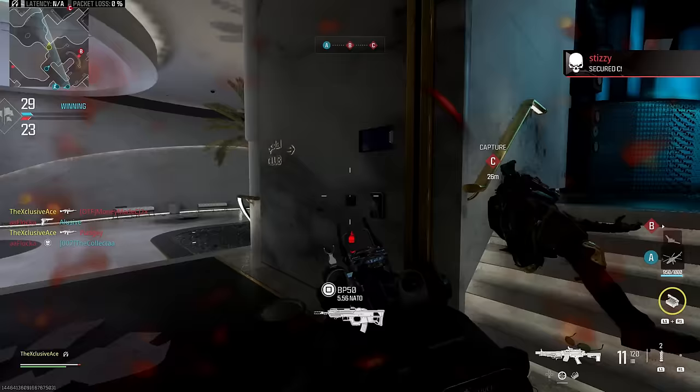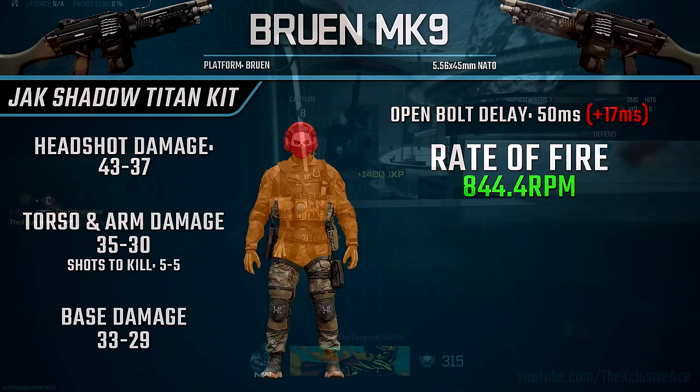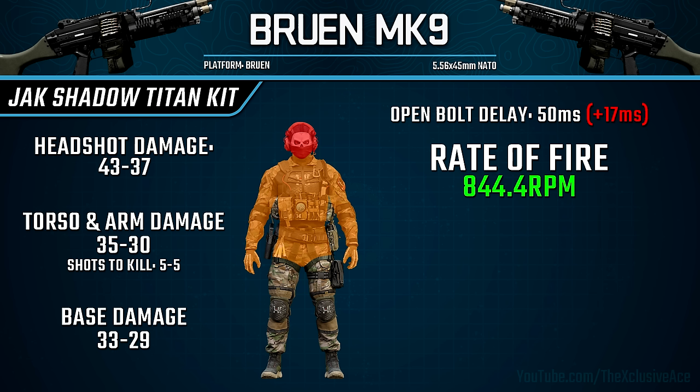The open bolt delay is a bit slower here at 50 milliseconds rather than 33. As a reminder of what this delay is: when you pull the trigger with most guns, there's no delay and the gun fires immediately. But with several guns like the Bruin, you'll see a slight delay after you pull the trigger before the first shot fires. By default with the Bruin this is 33 milliseconds, whereas with this kit it's 50 milliseconds.